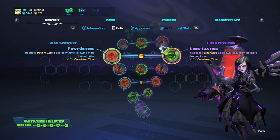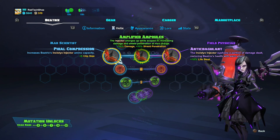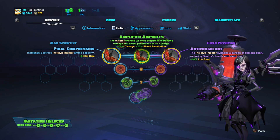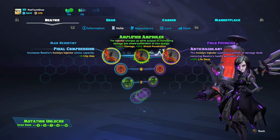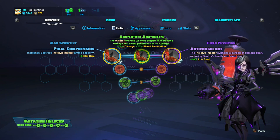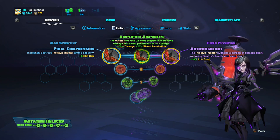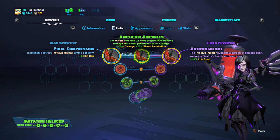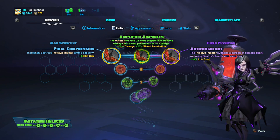For level six, I go with Fast Acting, reducing Patient Zero's cooldown so I can use it more often. Long Lasting and Fast Acting are both excellent; I just prefer Fast Acting because I like Patient Zero a bit better. For level seven, I go with File Compression or Amplified Ampules. I'm not a fan of Anti-Coagulant because Beatrix isn't about high damage — she won't get much lifesteal. File Compression lets me fire more rounds before reloading, while Amplified Ampules boosts snipe damage and shield penetration.